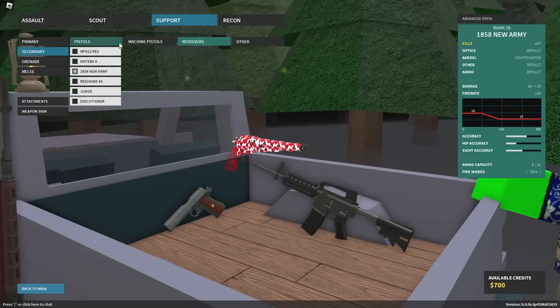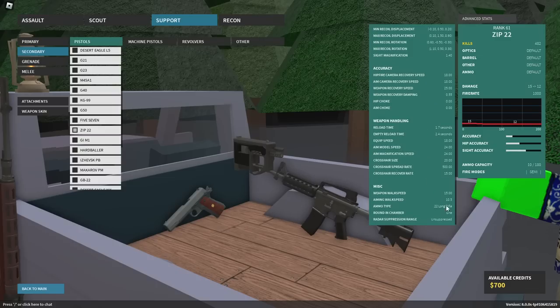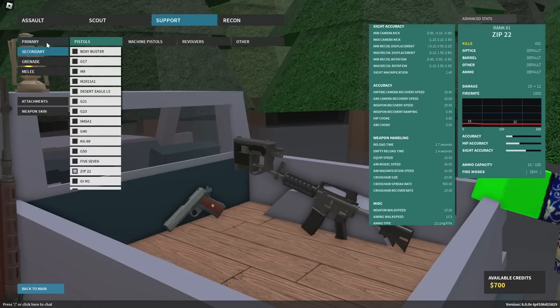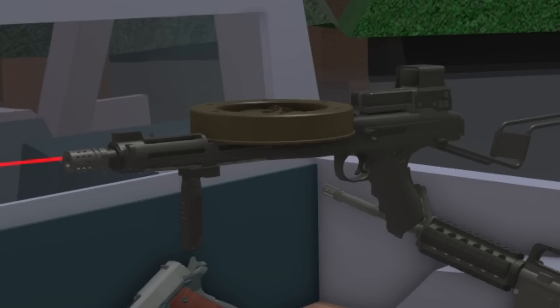You're basically talking about a Zip 22 that is an LMG — fully automatic, with a 161-round drum pan magazine on top of it. Let's go ahead and throw on the Zip 22 for comparison. This also is 22 long rifle. So it's basically the LMG version of the Zip 22. What a wacky concept.